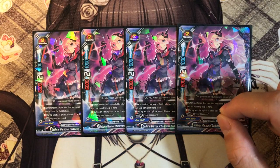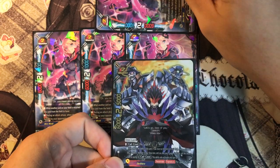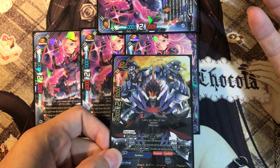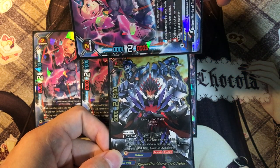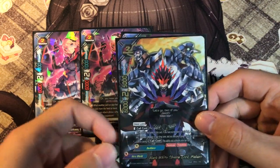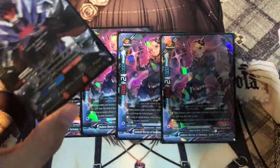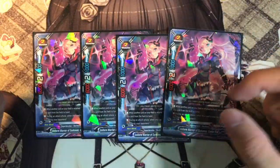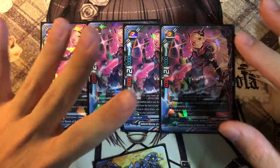This card allows you to revive her from the drop zone to the field. Paying 1 gauge gets you a free nullify - basically pay 1 gauge to get a free card onto the field to protect you against the attack, and she goes back to the drop zone so you can deal 1 damage to your opponent. That actually makes it a ghetto shield, and that's amazing. You can also keep her on the field during the end of the battle for even more combos. She's very, very good.